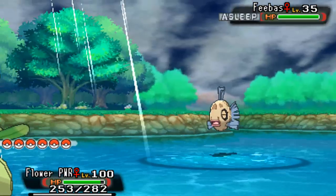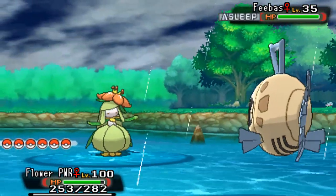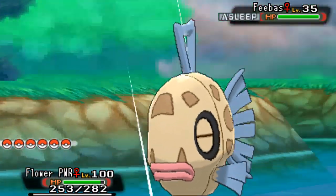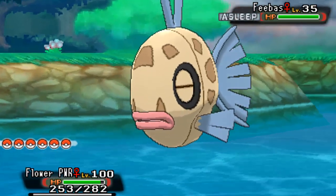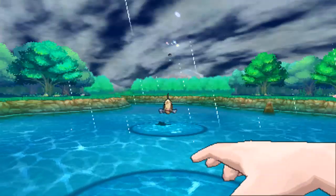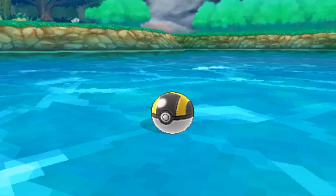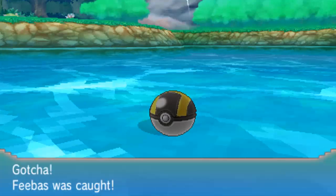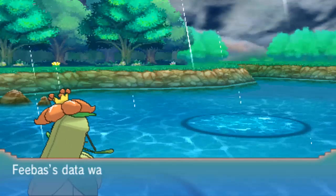If you're having any trouble finding Feebas again, I'm pretty sure I've covered every aspect of how to get it. Just go to Fortree City, then go west towards the Weather Institute — where you get Castform — and just go straight down there, across the little bridge and down the steps to that water there. And that was a critical catch — yes, critical catch on the rarest Pokemon in the game, well, used to be the rarest Pokemon. That was pretty cool. That's Feebas caught with a critical catch too.